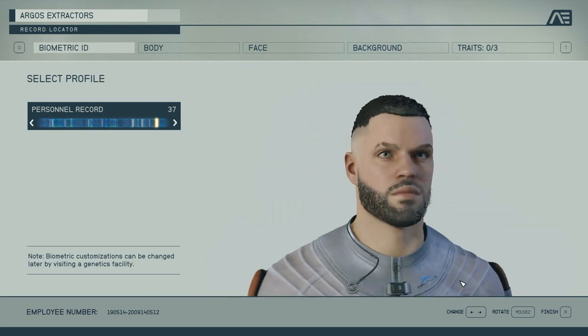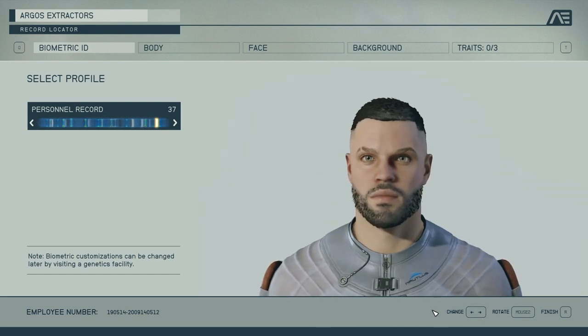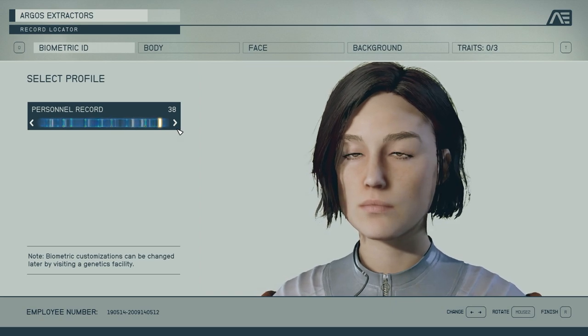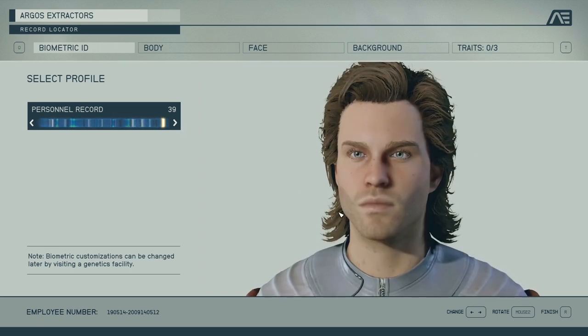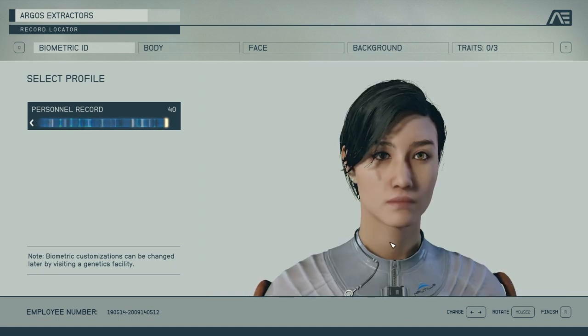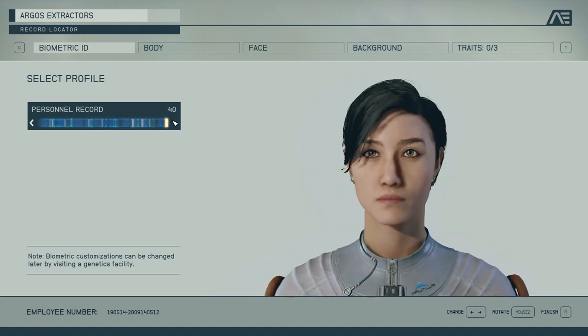And then you get Amos from The Expanse — am I the only one that sees that? That's Amos from The Expanse. My God. Don't even bother making a character, don't customize anything, just pick Amos and go. You've also got MacGyver in his prime. It's fantastic.